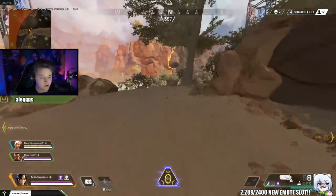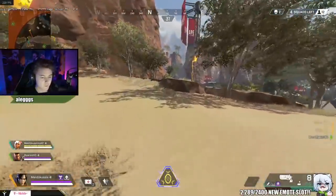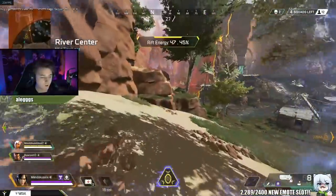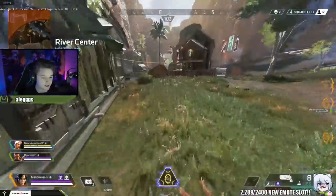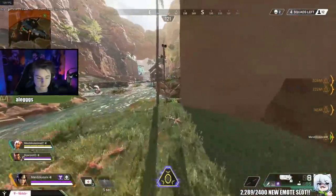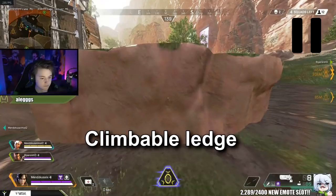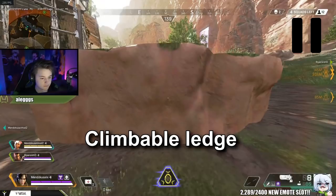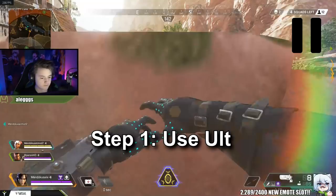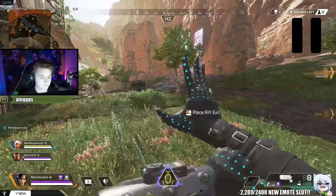When doing and learning the infinite portal glitch with Wraith, keep in mind this is not intended — do it at your own discretion. We don't know if Respawn will ban or punish people for doing this. There are three core steps. Step one: use your ultimate. Step two: start climbing and start the vaulting animation. Step three: as soon as you see the right part of the animation, use your phase ability.